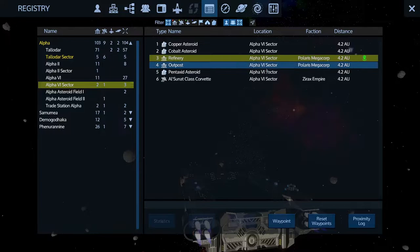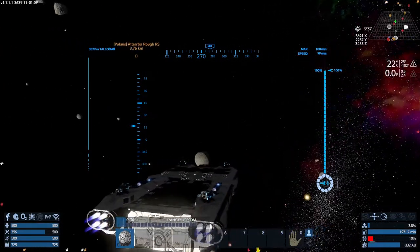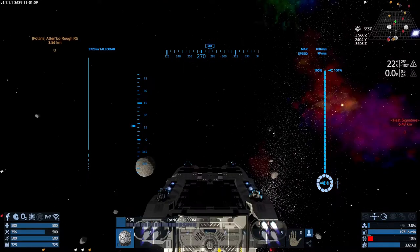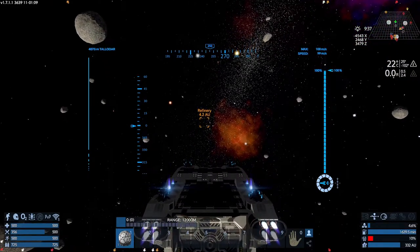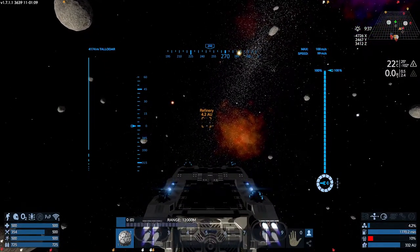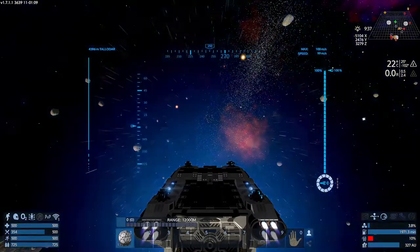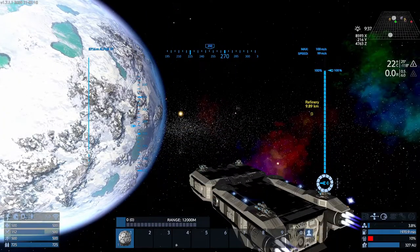There we go — there's a refinery for Alpha Way. So I'd have to warp to Alpha 4. Let's set a waypoint on that. Now we should be able to find that waypoint — there it is, refinery. You don't need to lock onto a target if you have a waypoint set. You just need to point yourself at it, hit K, and away you go. There's the refinery over there, 10 clicks away.